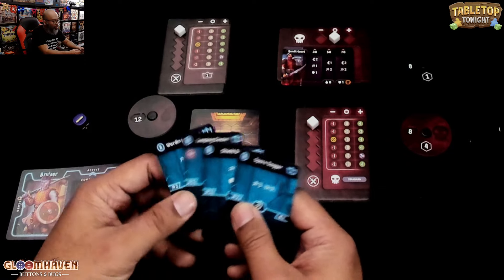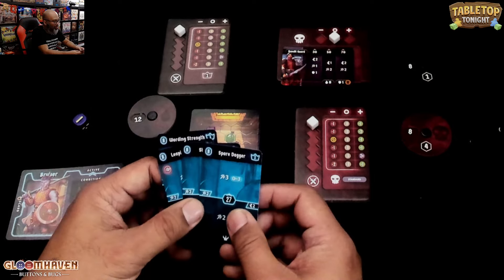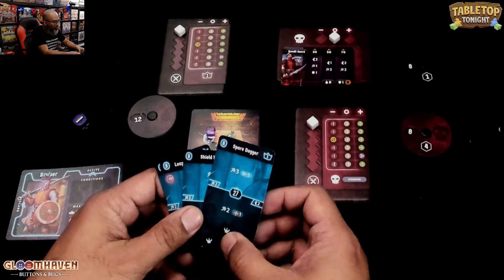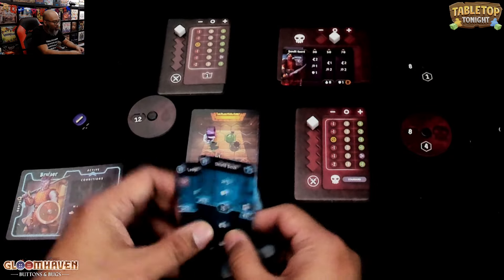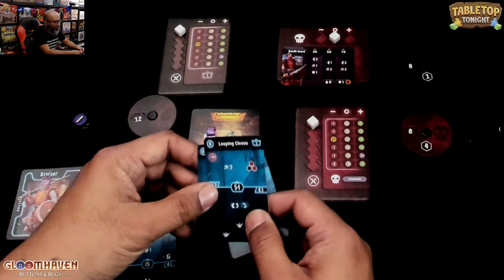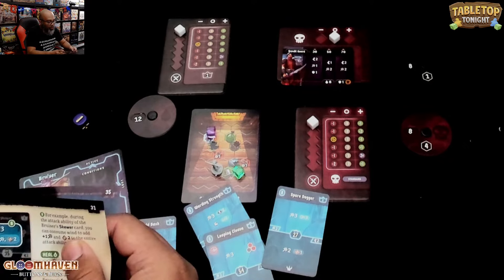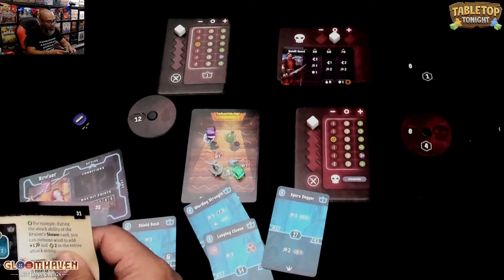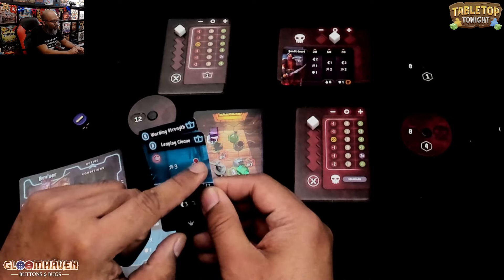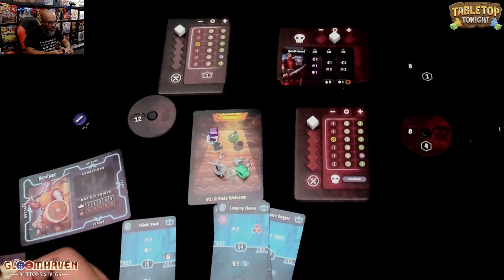Shield Bash is a good one — I can move up to four. So maybe I want to move with this and then bash with Leaping Cleave. I believe that's a range attack as well. Leaping Cleave — must be within range, but the area can be rotated. There's the pierce, which goes through the shields.